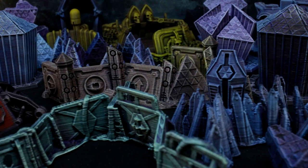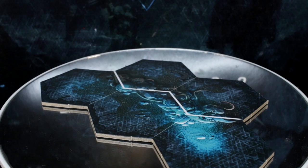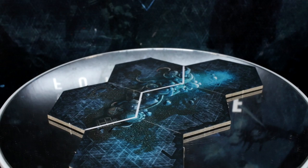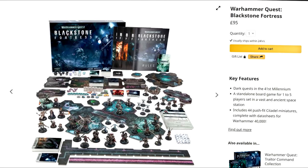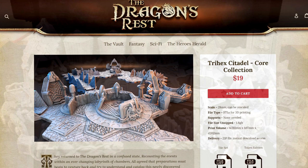The idea behind the Trihex Citadel set is to provide more tangible, noticeable barriers for terrain and obstructions in the board game Blackstone Fortress. Ordinarily you just have these little white lines between the hexes on the board which in the heat of the game are very easy to forget about. I think it's a bit of a shame that there wasn't some kind of terrain already included in the game to make it a bit more immersive, even as maybe a deluxe edition, but this oversight from Games Workshop leaves space for cool cottage industries like the Dragon's Rest to take things to the next level.